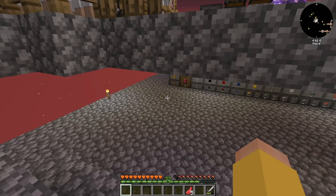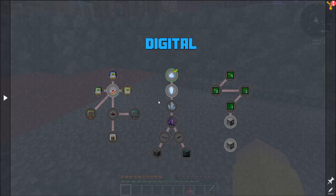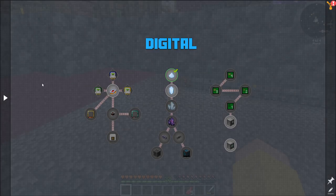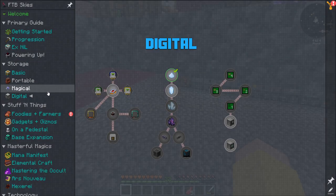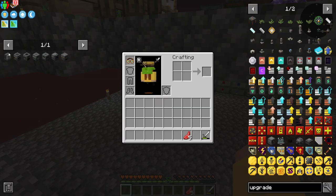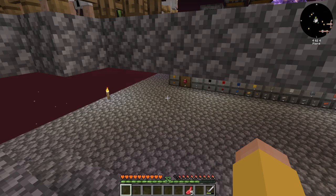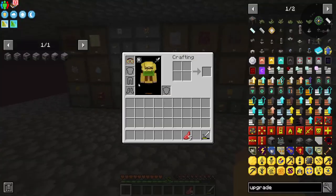Certus Quartz — I need Certus Quartz to get Certus Quartz. Certus Quartz Dust can be converted into Certus Quartz crystals in the Mekanism Enrichment Chamber. I have it all lined up. We need an Enrichment Chamber, which is two furnaces, some Osmium, some Iron, and some Redstone Dust. We can get all of that very easily.